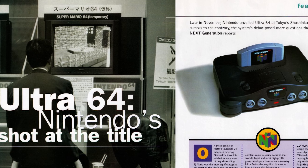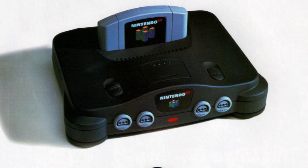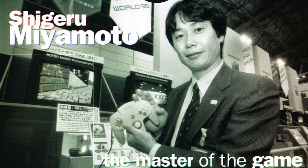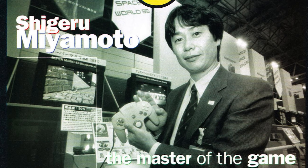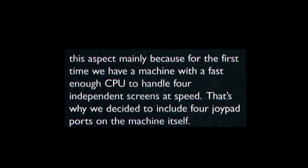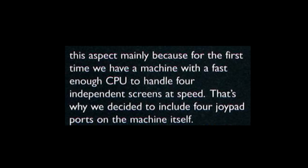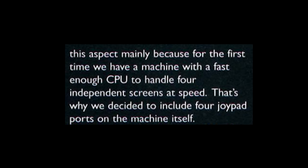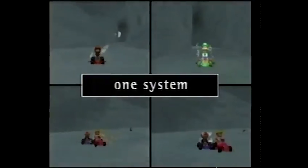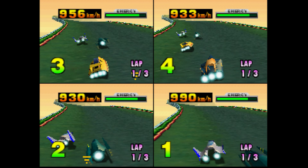The system would come standard with 4 controller ports, which was groundbreaking for the time. According to Shigeru Miyamoto, in the February 1996 edition of Next Generation magazine, he was quoted as saying: "We have a machine with a fast enough CPU to handle 4 independent screens at speed. That's why we decided to include 4 joypad ports on the machine itself." This would be the dawn of 4-player split-screen gaming, which would become another defining feature of the Nintendo 64.